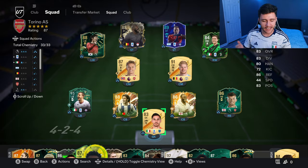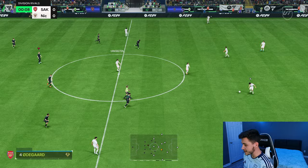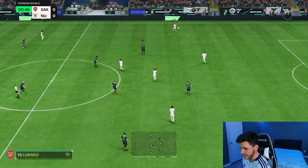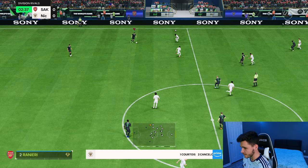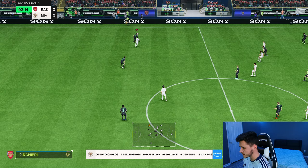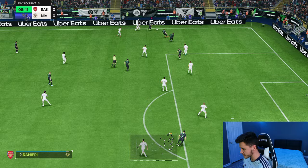Here we are jumping into game number one, coming up against a really solid team — van Basten, Gabriel Martinelli, Balak, Bellingham — it's a good team. For game number one we're going to use Ranieri at the left back position in the 4-3-2-1 formation. With his play styles and overall stats I do think he's going to make a good left back. First things first, let's test out the card's dribbling — he has really good balance, really good reactions with the four-star skill moves, and for someone who has a bigger build he moves nicely.